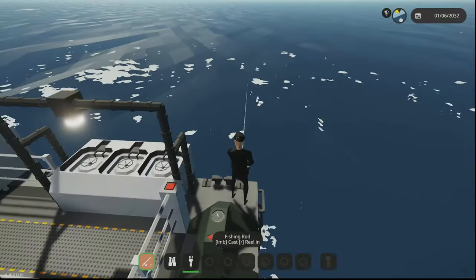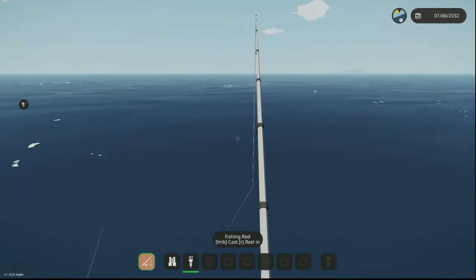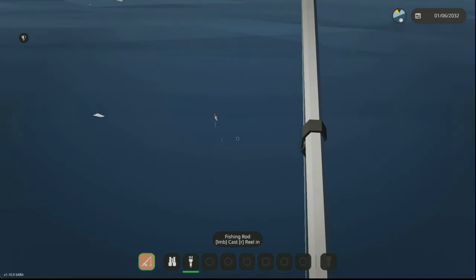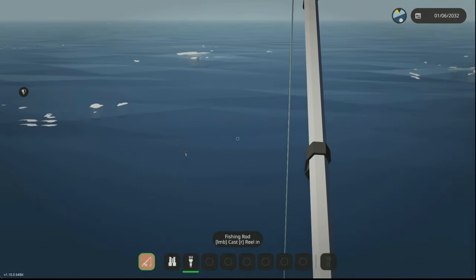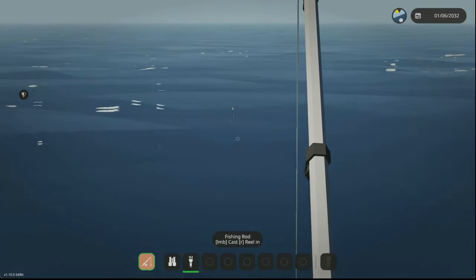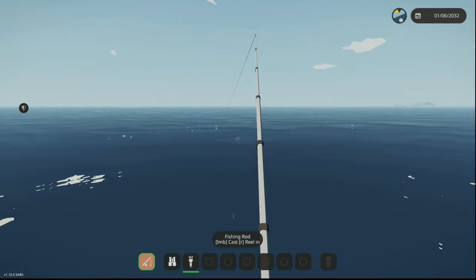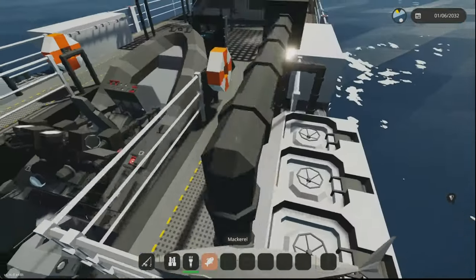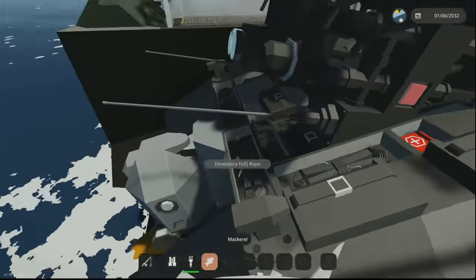You also want to be able to see the bobber. You can press R to reel it in. I don't exactly know how this works, so this might take a few tries. I think I got one — yeah, I got a mackerel. So that's how that works: you just gotta reel it in as soon as you see it.